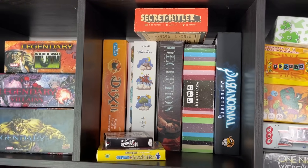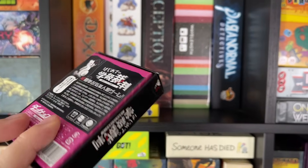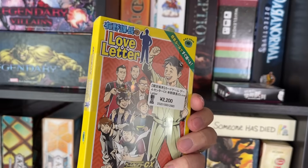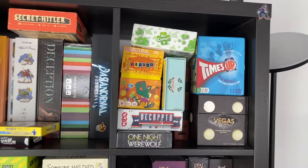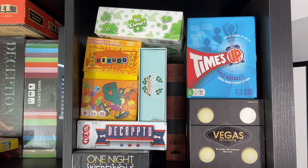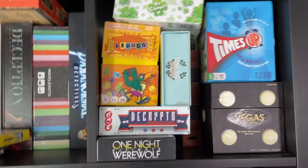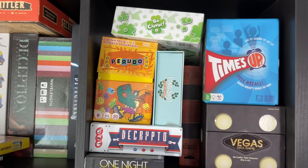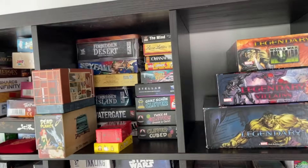Some more social deduction stuff — Secret Hitler is a classic. I love Deception, one of my favorites. I bought some games on impulse in Japan: a Danganronpa werewolf-style game I haven't played yet, and a Game Center CX version of Love Letter just because I love Game Center CX. A lot of the top row is party games. Time's Up is one of my all-time favorites. Vegas Dice Game is a really mean one. Perudo — on Board Game Arena I am ranked number one in the world. Longshot is a fun horse racing betting game. So Clover I discovered at PAX and really enjoyed it.